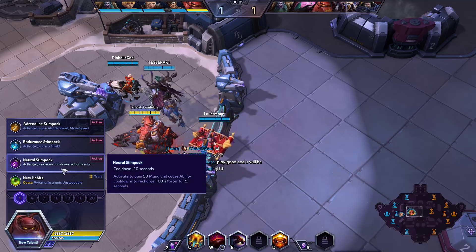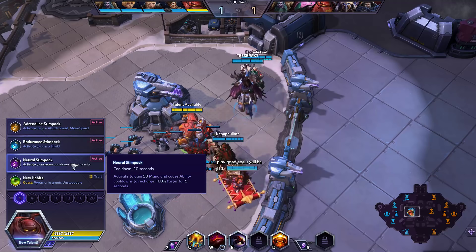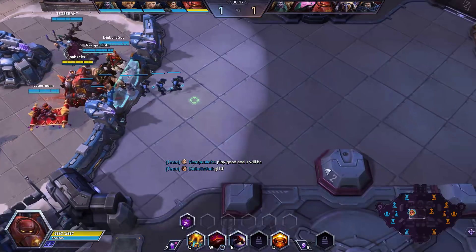But we've got some viewers on board this time around, so it should be good. At level 1 we're going to grab Neural Stimpak — 40 second cooldown, activate it, gain 50 mana, and makes our abilities charge twice as fast for 5 seconds. That's a pretty big deal because your abilities are pretty important to how you play.